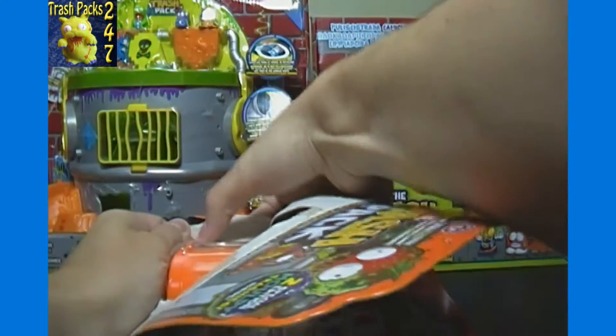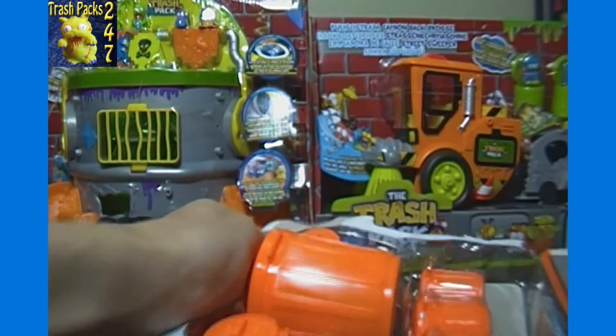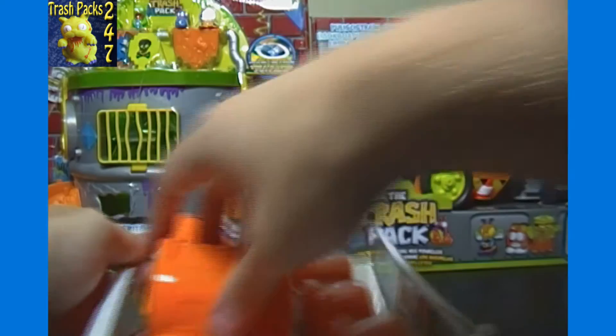Let's see what other possible Wave 2 goodies may be inside here. There we go — the Big Bin, the Visibles, and the Little Bins.